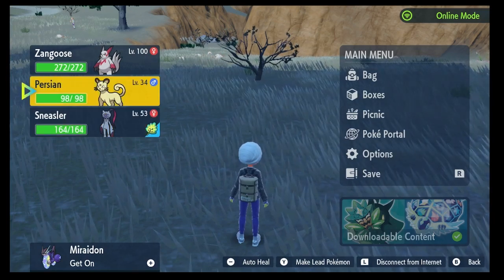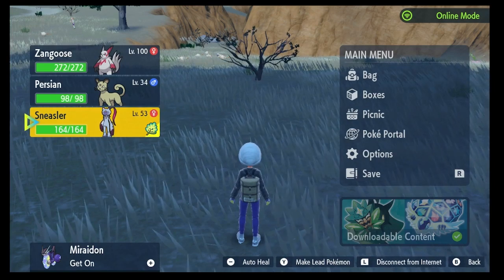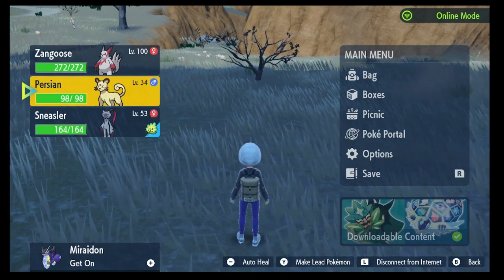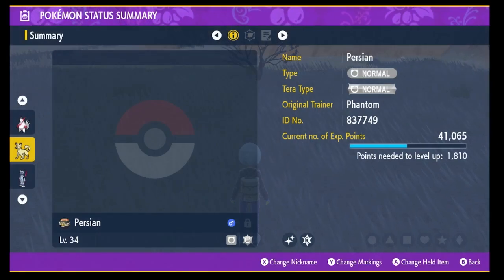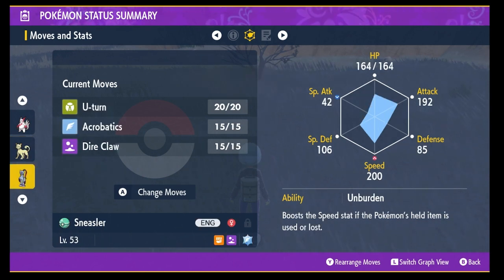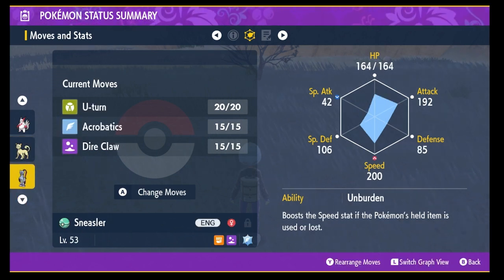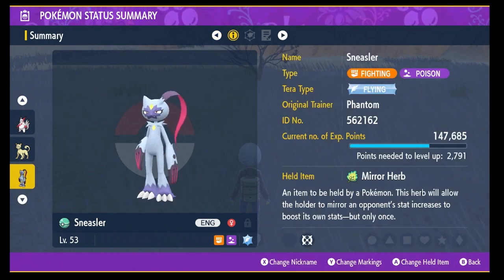So you need to make sure that they are of opposite genders — doesn't matter which one — and that your Sneasler is holding a Mira Herb. Additionally, the Pokémon from the same egg group needs to have Fake Out, which is the move we want Sneasler to learn. Also, Sneasler only has three moves in its learn set; if it has four, you need to delete one. So there you have it: Fake Out on the breedable partner, three moves in its learn set, and Sneasler is holding a Mira Herb.